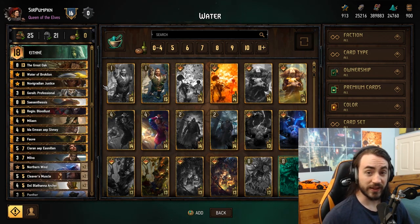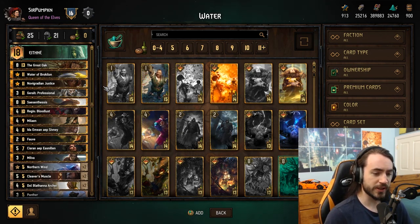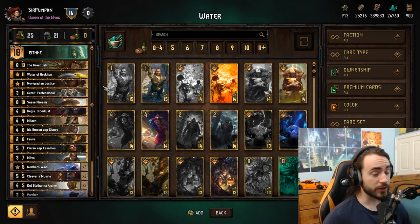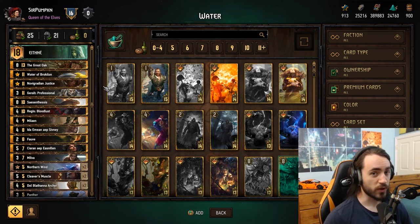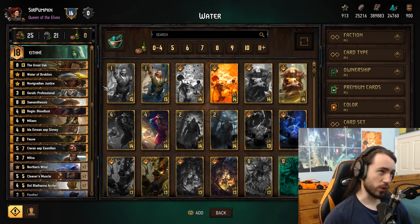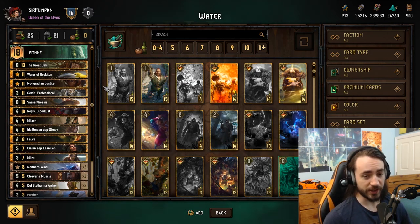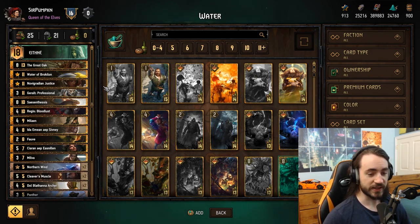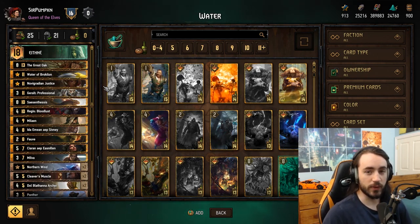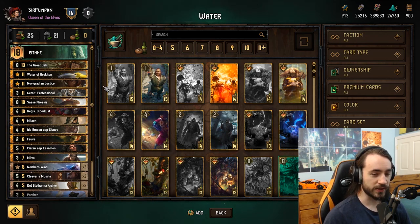Typically you would run Ithlan and Skaggs in a deck like this, so I decided to cut the Ethne-Skaggs package with the agitators and replace it with Fob Water. The rationale is very simply that Ethne-Skaggs is a really good combo as long as you draw it early. If you draw Skaggs in round three it's quite bad. If you don't draw Skaggs in round one or two your agitators and your Ethne are really awkward. If you draw Skaggs but don't draw any of the boosts it's really awkward. Basically I don't think they're good cards because they're too draw dependent.